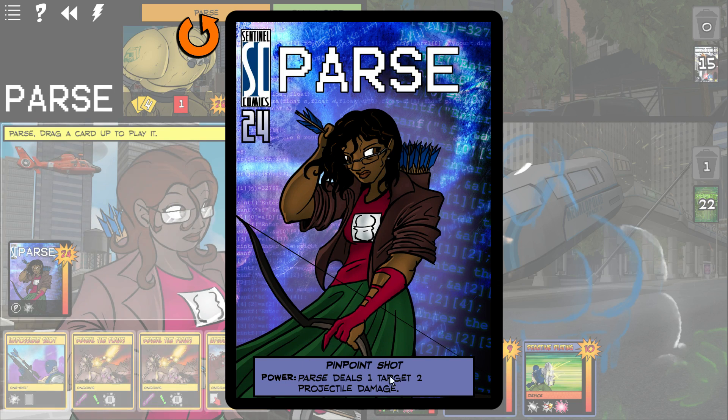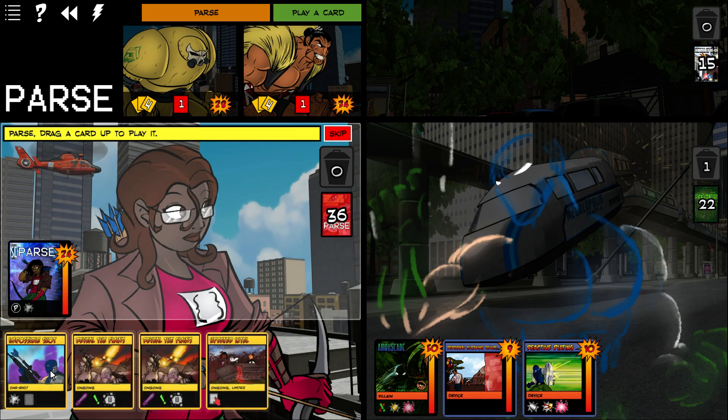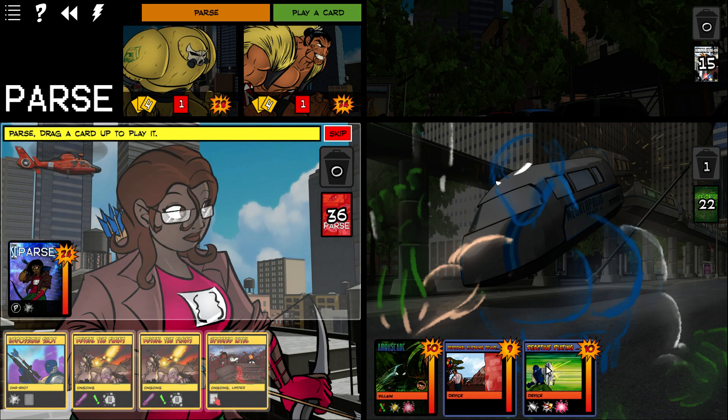Your character card itself has a power built in. Parse has the Pinpoint Shot ability, letting her deal one target two projectile damage. She also has Impossible Shot, which deals three irreducible projectile damage and lets her draw a card afterward. There are ongoing effects like Revealed Flaws — damage dealt by hero targets is irreducible — but it destroys itself at the start of your turn, so it lasts just one round. We've got two copies of that, plus Updated Intel: whenever a villain card enters play, look at the bottom card of a deck and put it on top or bottom.